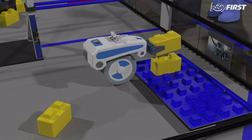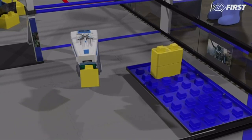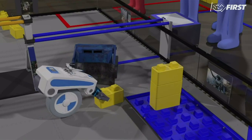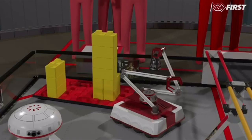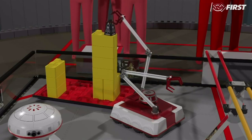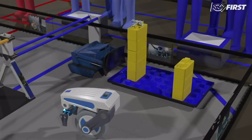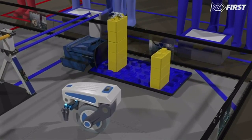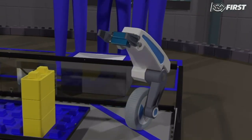The last 30 seconds of the driver-controlled period is the end game. During this time, robots may continue scoring stones, but there are also ways to earn bonus points. Placing a capstone on a skyscraper will earn a five-point bonus, plus one point for each level of stones. If a robot moves their foundation completely out of the building site, their alliance earns 15 points. An alliance will earn an additional five points for each robot parked in the building site.